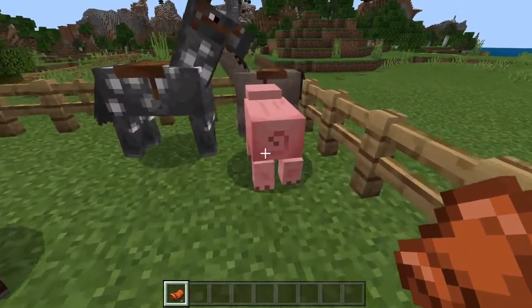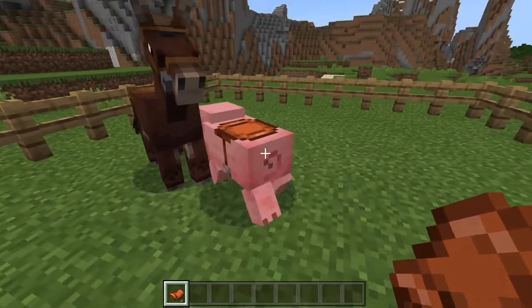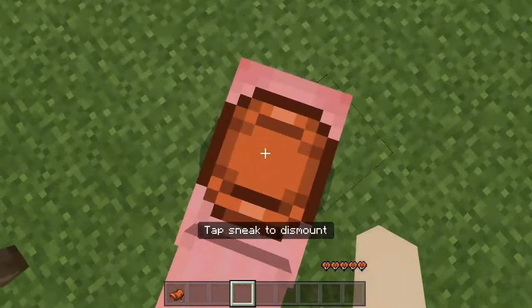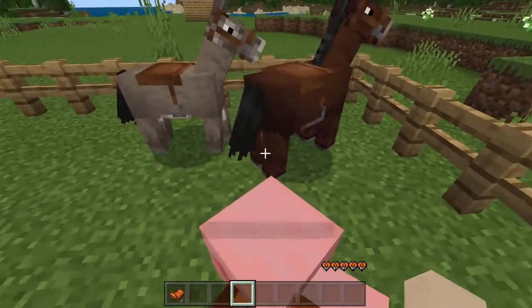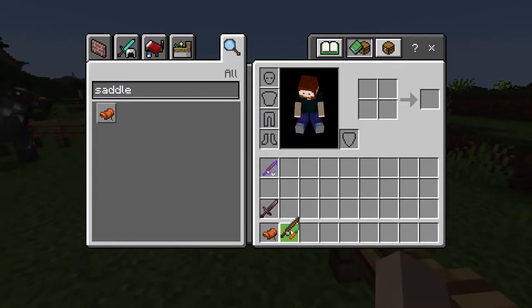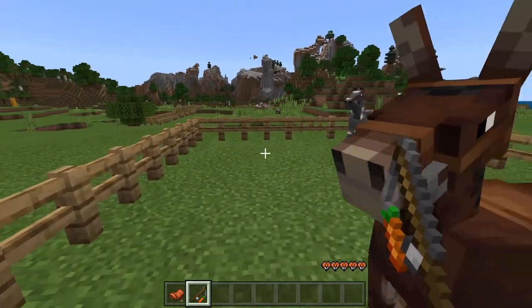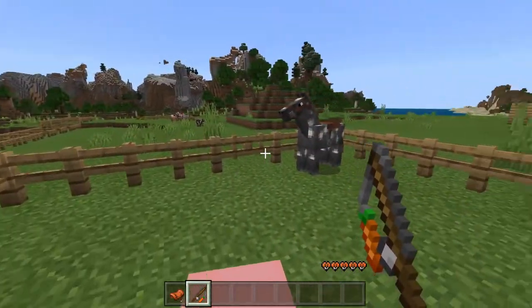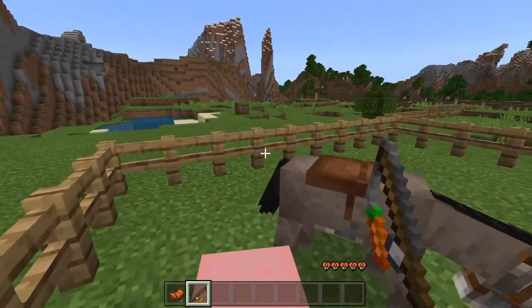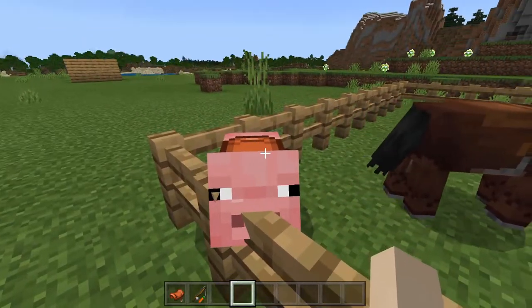Now, pigs are different. Just right-click on the pig and there's the saddle — it's on. If you want to ride a pig, you right-click on it, but it's not going to move; it won't go anywhere. You need a carrot on a stick, and that way any direction you aim it, the pig will follow. The only way to get the saddle back from a pig is to kill it, unfortunately.